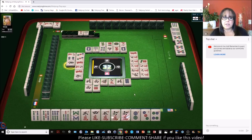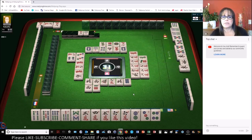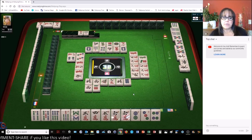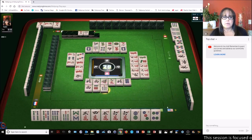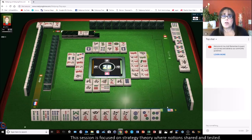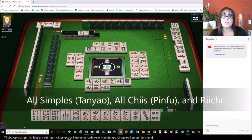Let's see what we get here. Now we gotta wait a whole other round — shoot. North wind. We're ready to win on a three bam or a six bam. Nine characters, okay we're gonna reachy. We're ready on a three bam or a six bam — one bamboo. Three bam or six bam for all simples and reachy. All simples is called tanyao.